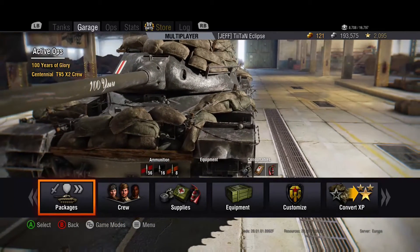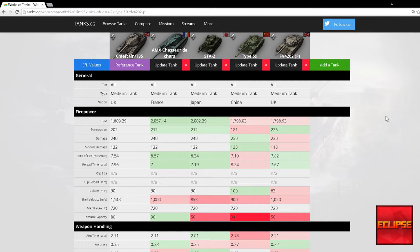But then we come to the gun, and the gun is actually surprisingly good. I really enjoyed using this tank and getting DPM, although the DPM statistically is not that great. It's better than some tier 8 mediums but not amazing. I'll show some gameplay footage in a minute, and I'm just going to go through some stats on TanksGG. Here we are doing a comparison between the Chieftain T95, the CDC, the STA2, the Type 59, and the FV4202.